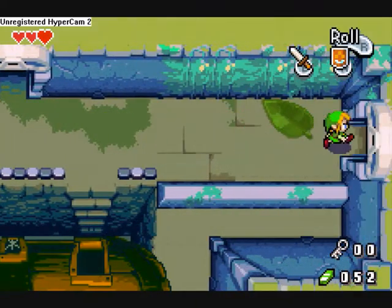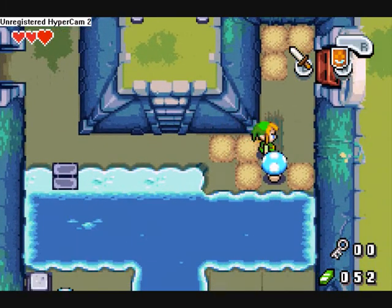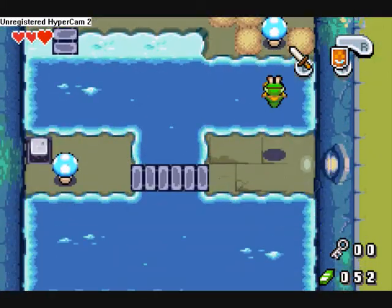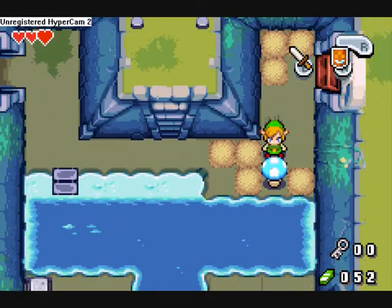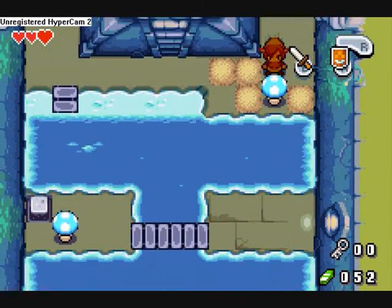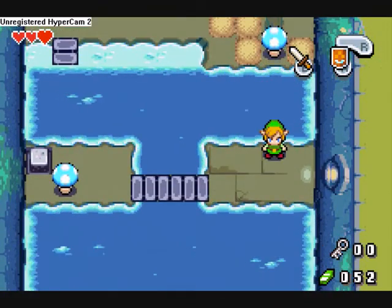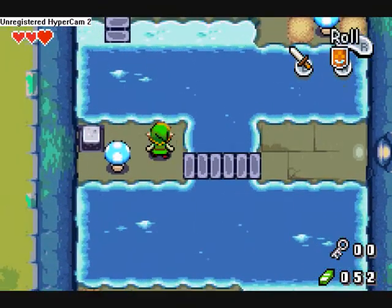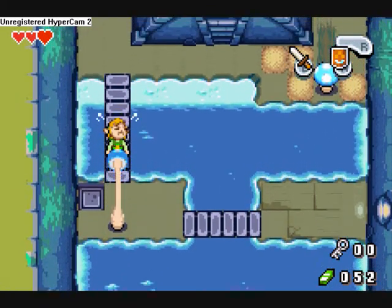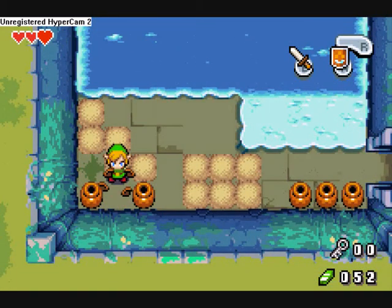I guess I better go back to the other room. Same puzzle again — for those who didn't watch my last part, you grab it, pull it back and then... fall into the water! Maybe I wasn't supposed to pull it back that far. It's really pointless as well, since Link doesn't get damaged but still freaks out whenever he falls into water.